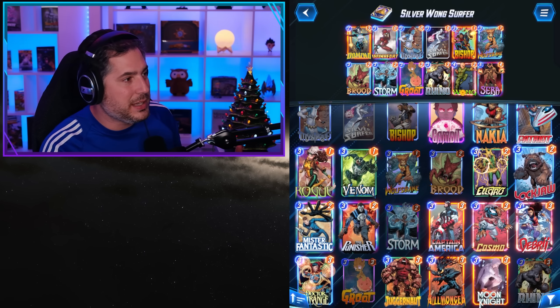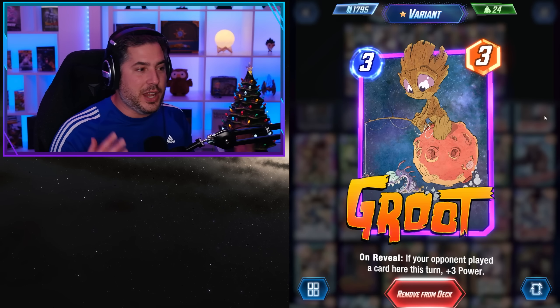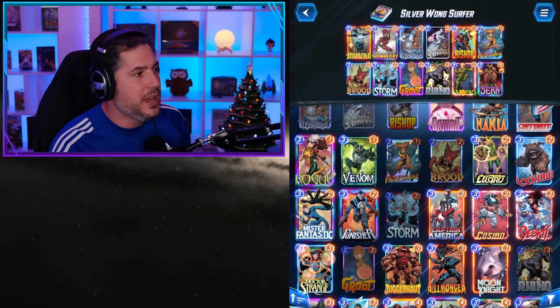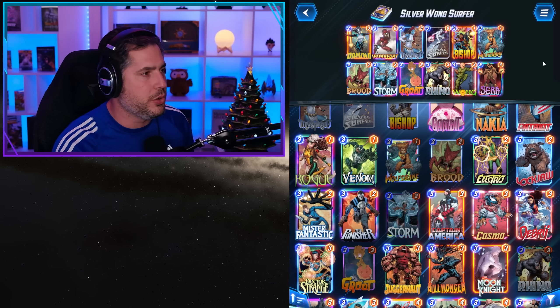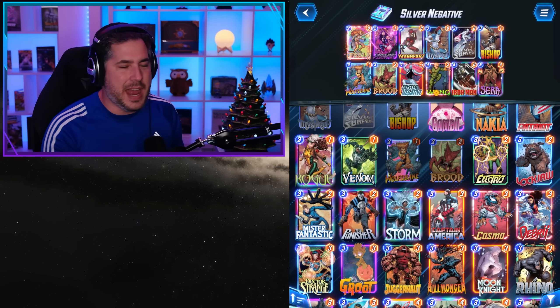You can make adjustments with other 3-cost cards. I found a lot of success particularly with Groot, and with Storm, Juggernaut is a good choice as well. Finally we have the Silver Negative list.